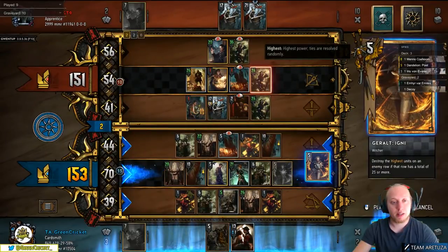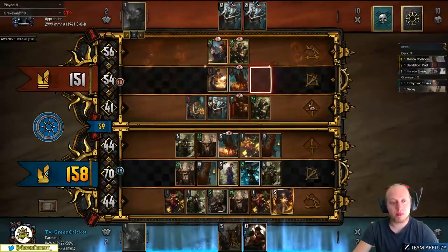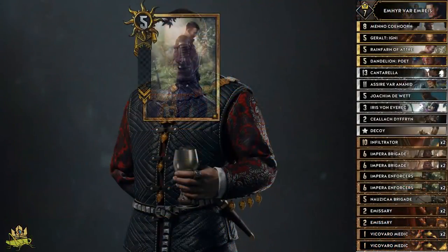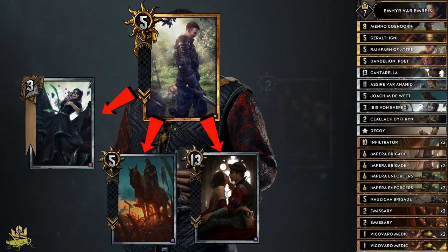Dandelion lets you draw your remaining gold and silver cards in round 3, after you thin through all your bronzes. Igni is there for solid value and Menno does 4 damage or lets you destroy a spying unit. Menno is best used together with Infiltrator, who targets the spying mark onto the biggest enemy unit, so Menno can destroy it. Rainfarm is your spy access card, able to get your Iris, Joachim, Cantarella or Emissaries.